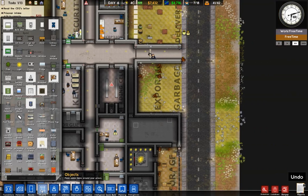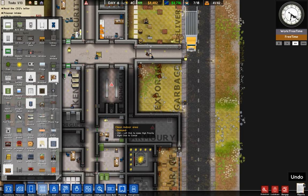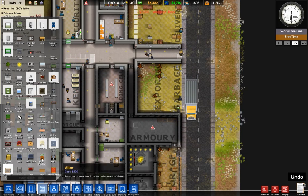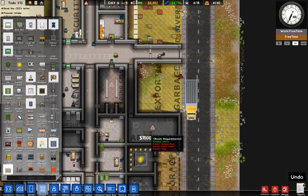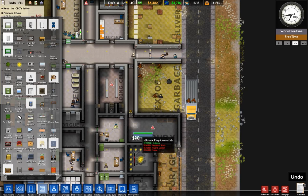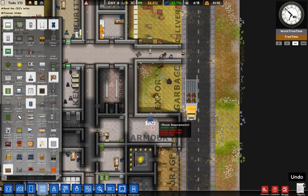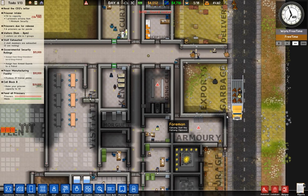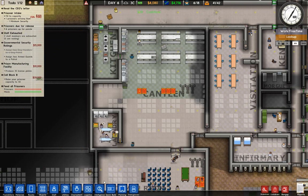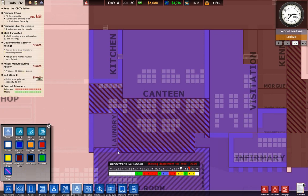Max, I gotta do an armory. Let's see what it requires: weapons rack, other bench, and some lockers, and some guard lockers. That should be really only...